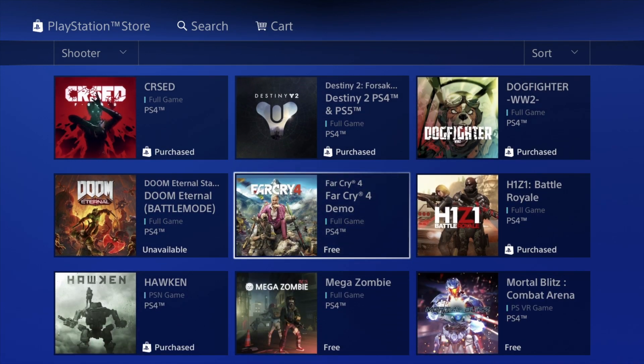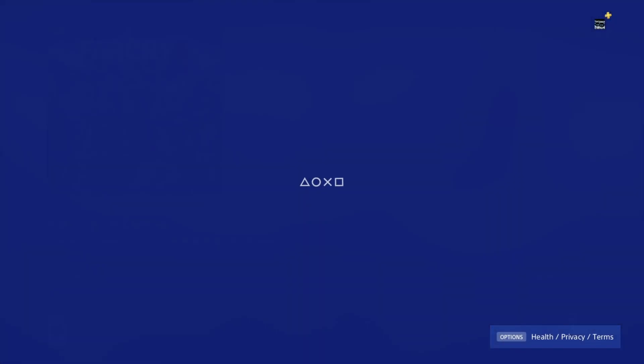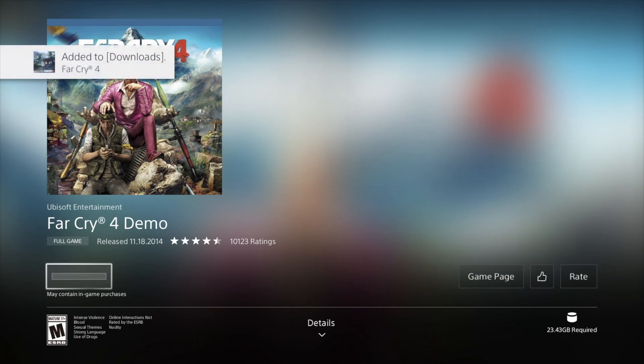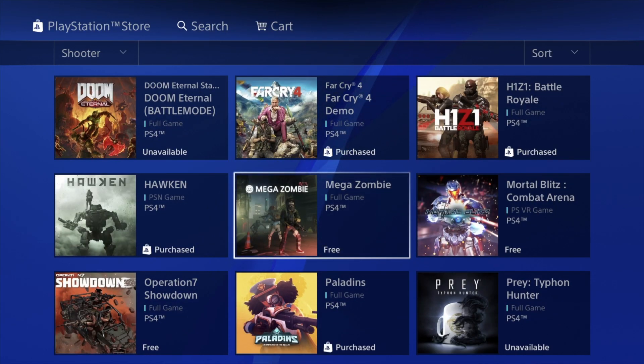Let's go back and keep going. The next one is a demo — it says Full Game but in the title you can read that it's actually a demo. It's good to download these demos just to try them out and see if you like the game. It's free — you don't have to give any cash or credit card information to download it.